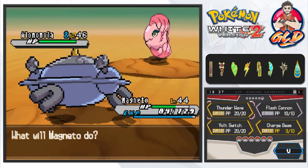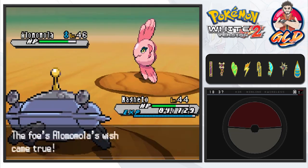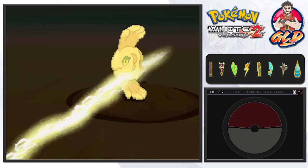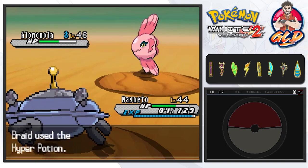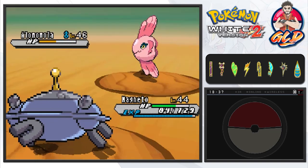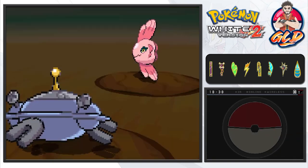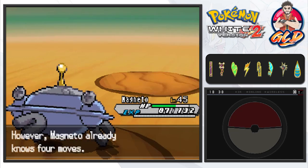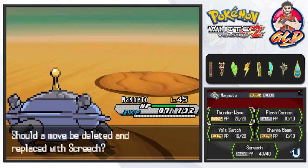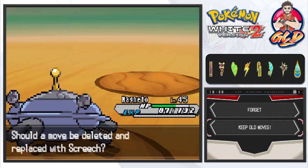This person is getting on my nerves so let's go with Magneton. There's a wish attack — let's go with a charge beam and that nearly defeats this guy. This Pokemon is all about healing. There's a hyper potion. Let's use bolt switch for the win! I probably should have just done that from the start. Magneton grows to level 45 and is learning screech attack — but there's nothing physical about this Pokemon, so let's keep the old moves.